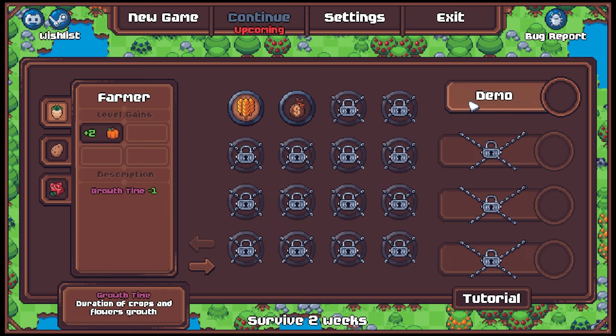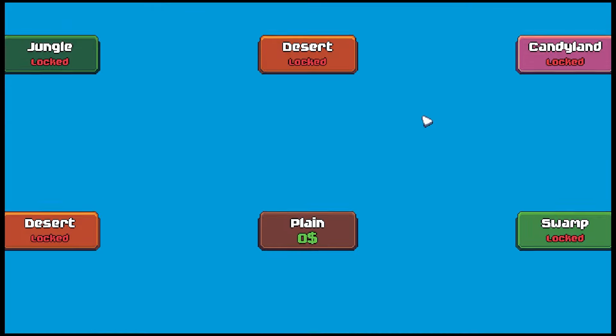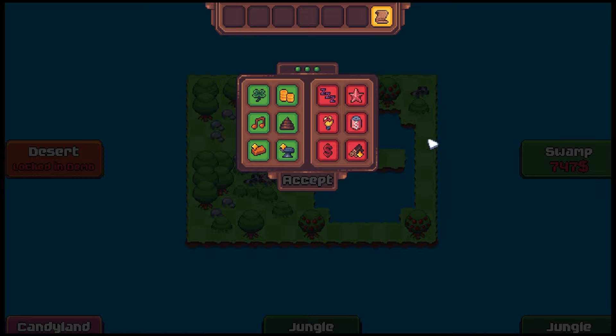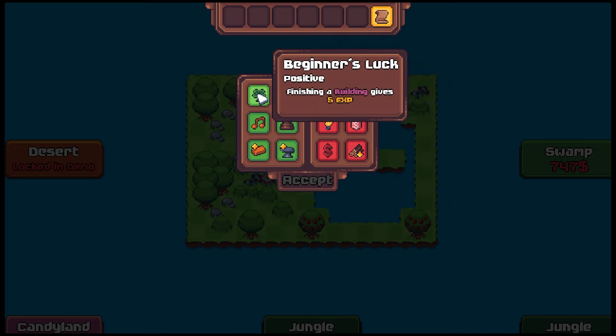I think we have to do the demo, so it says survive two weeks — let's do it. If you guys have played Forager, this may look familiar. Now here's an interesting thing: you have to pick six slots for these starting conditions, and you can pick three positives but you also have to pick three negatives. So let's look at the positives first.